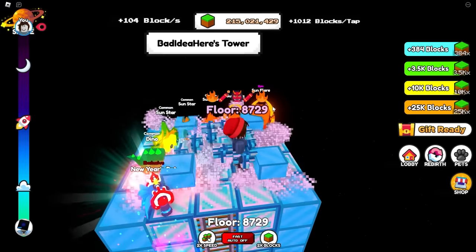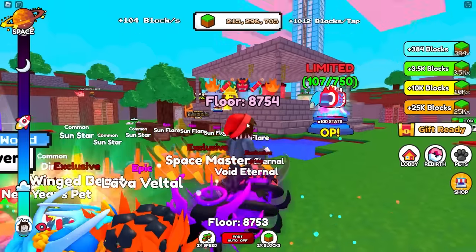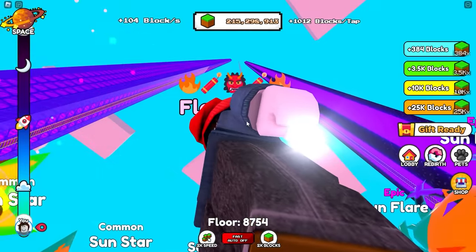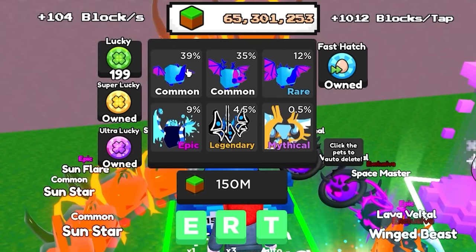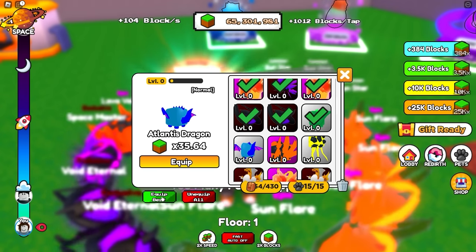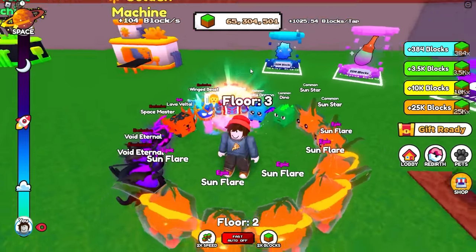Sometime later - 250 million blocks, almost 10,000 floors. It's to the point where I can barely even see the island somewhere down below me. We're not even close to seeing the top of the tower - it just goes endlessly upward. We open a 150 million block egg and got the common thing - 35 times. We go to equip best and it made the cut, but not by much - it did add 13 blocks per tap. At the very least we built a really big tower and I made some friends.